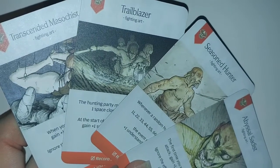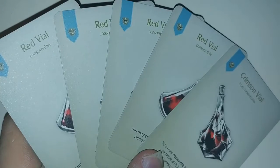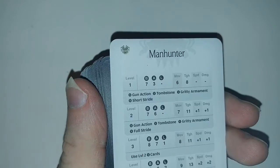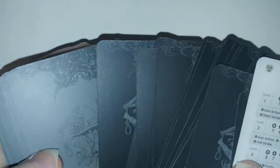We have four new fighting arts and one secret fighting art, three new innovations, and five strained resources — which for the most part is really only two and four copies of one of them. Then onto the Manhunter itself, we have its base card, its 24 AI cards, and 28 hit location cards.